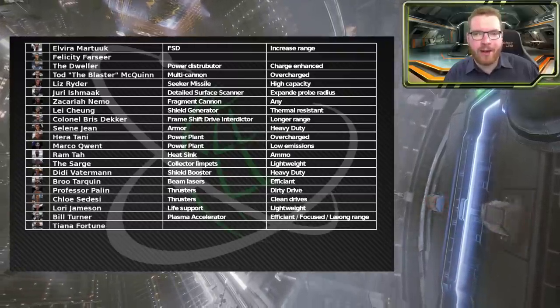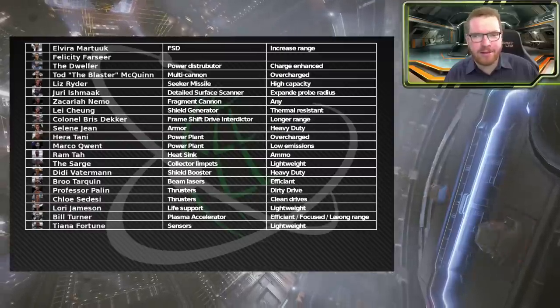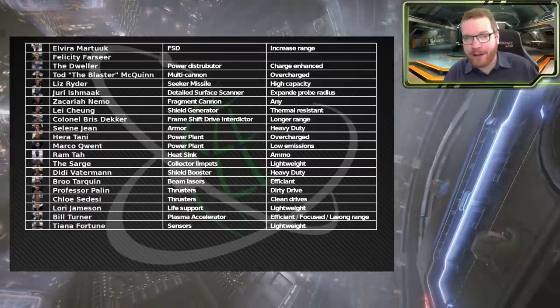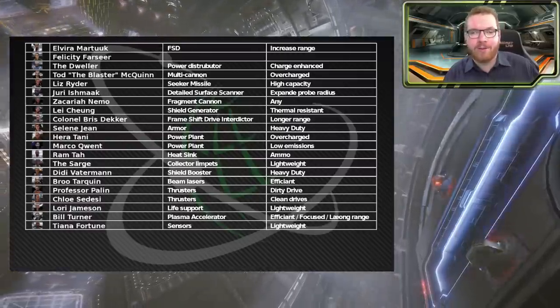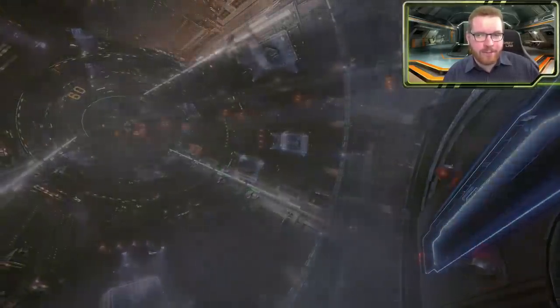Finally we have Tiana Fortune, and here we need our sensors - the last core module we haven't covered yet. We're going with lightweight sensors. Like life support, there are no experimental effects, so getting that out of the way quickly helps increase your jump range when building ships.